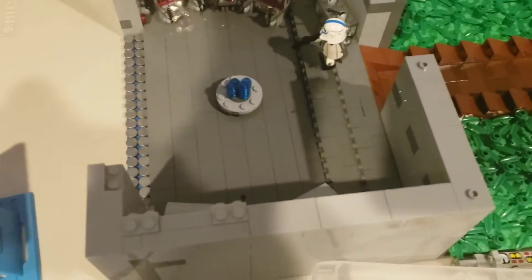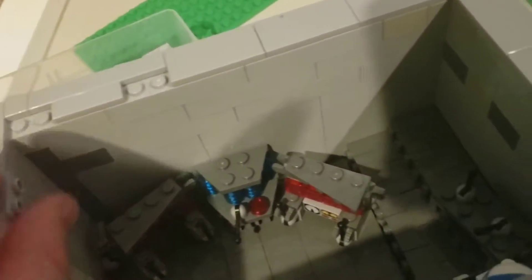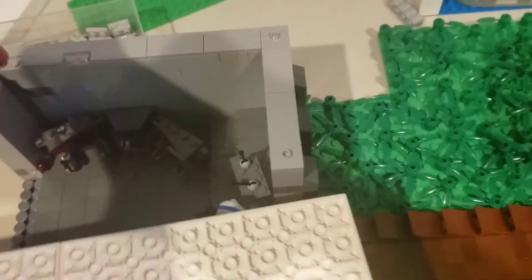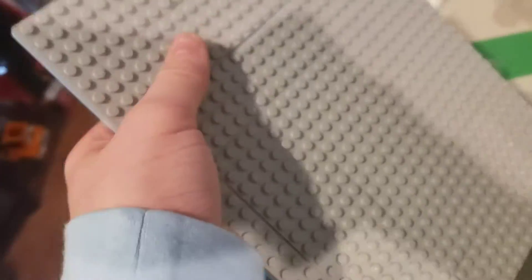Quick update: as you can see there's this big gray thing - it's a roof! I just ripped up some stuff but basically you're seeing what this thing's gonna look like. What I want to do is put some sort of outpost on top of this roof. You saw the roof - that's my quick update.